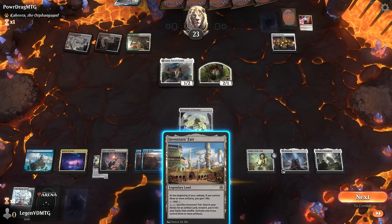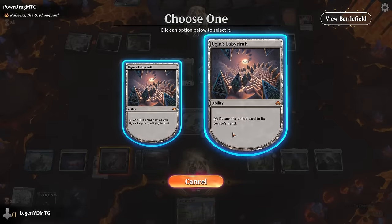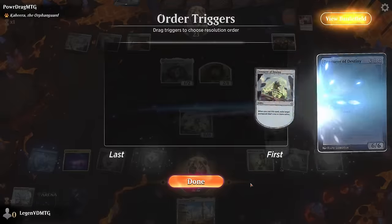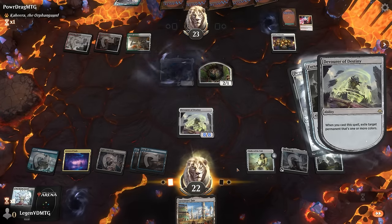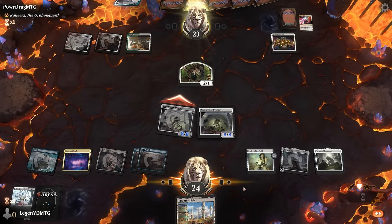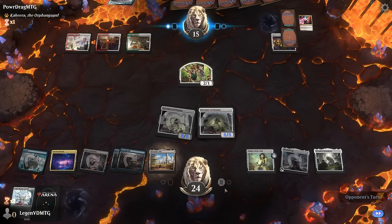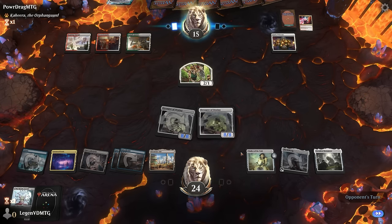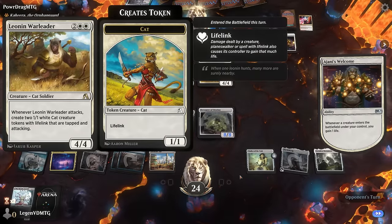We find Inventor's Fair and can use it to tutor up an artifact. We return the Devourer and cast it, then exile Ajani. Had we not mistapped earlier we'd have been able to sacrifice Inventor's Fair already, but we can do that next turn. A Leonin War Leader appears, and another Labyrinth, so let's see what we want to search up.